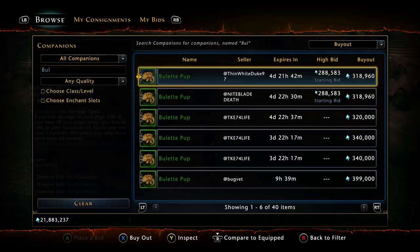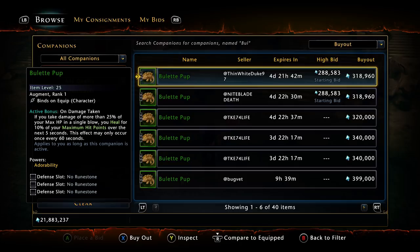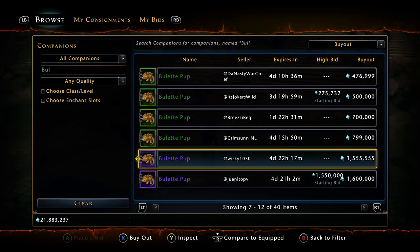The Bullet Pups here — the greens that were worth 1,000–3,000 AD are now worth 300k plus. The purple ones are sitting at a million and a half. These would have been great investments a few months ago when they were at a couple thousand AD. These prices are crazy.